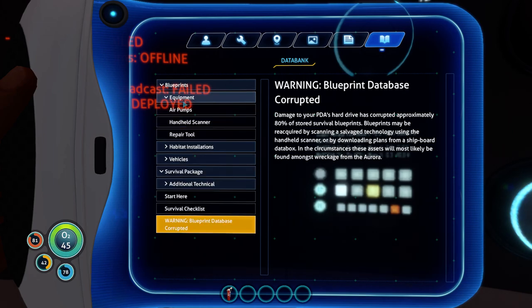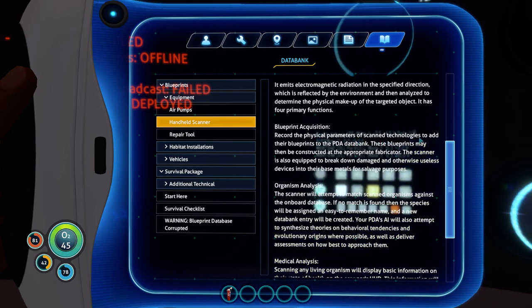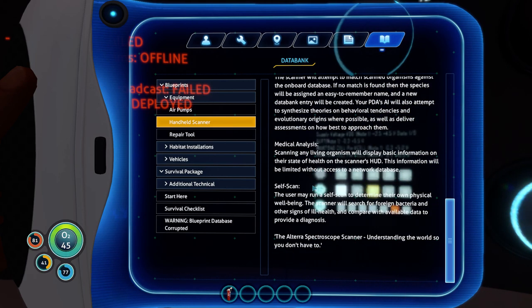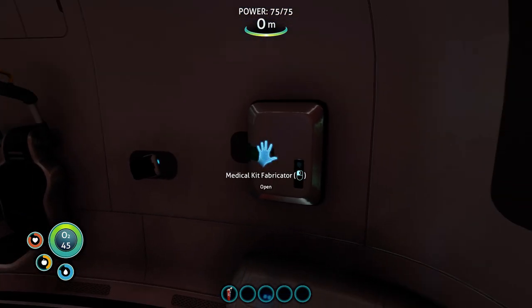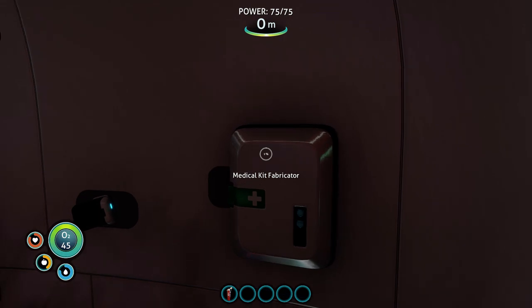On our equipment, the handheld scanner explains blueprint acquisition — it'll record the physical parameters of scanned objects and add them to your list. It can also break down damaged and otherwise useless devices into their base metals for salvage. You can analyze organisms and analyze anything for medical purposes, including yourself. The medical kit fabricator will start building another medical kit any time you take one out. It takes a while — you can see it's just gone up like 1%, then 2%.